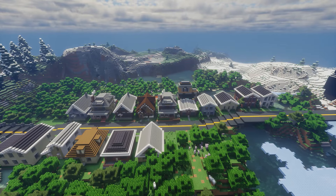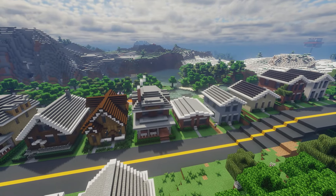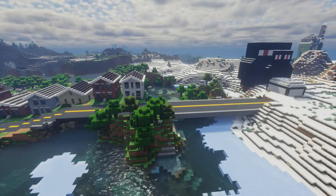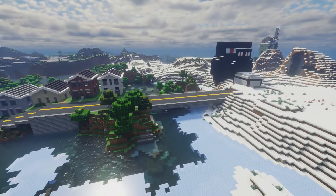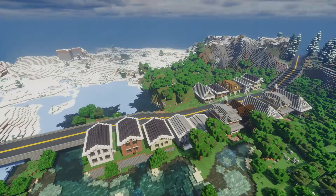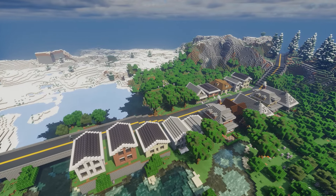I'm going to put all the houses down right there and then do some terrain work around each house to make everything nice and neat looking, so it looks like it was there all along. Then I'm also going to build a bridge that connects to Enderman Crossing, which is another area that I will be working on in the near future.